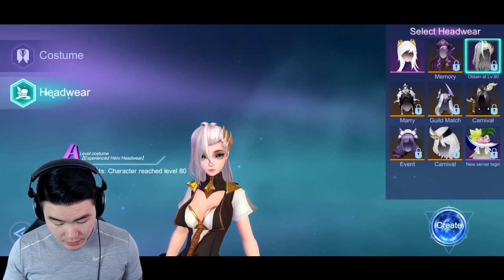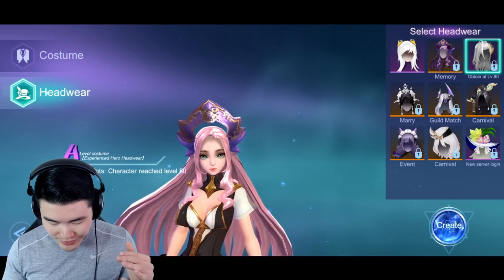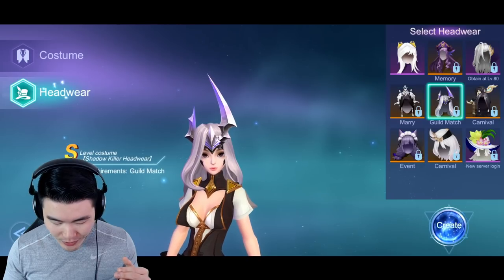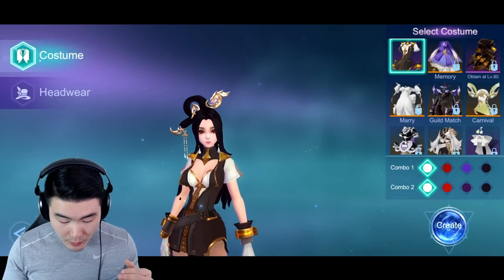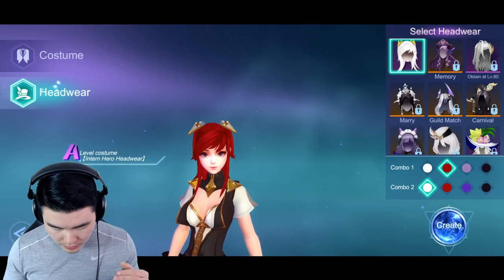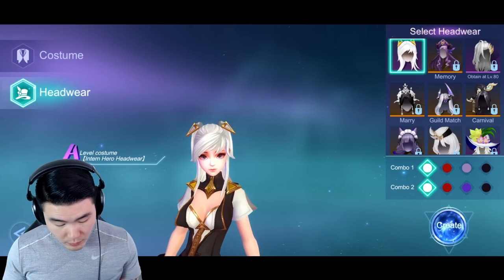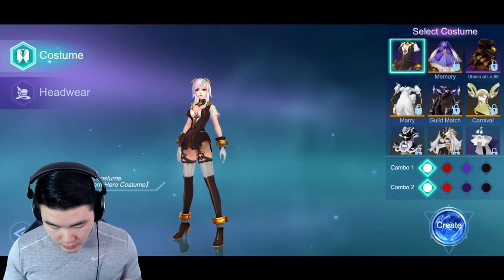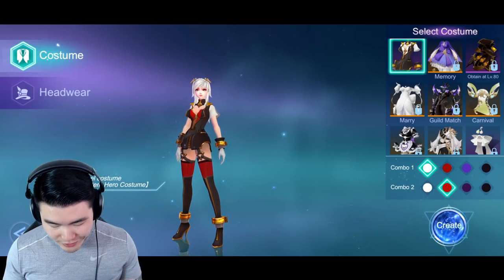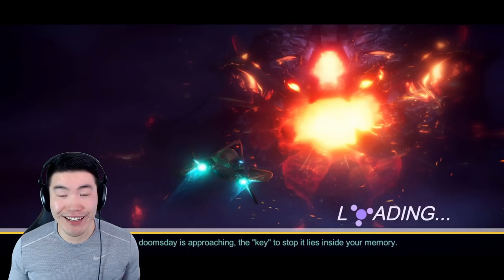Oh these look pretty dope. There are different rarities — S rarity, A rarity. At the moment no customization options are unlocked. There are color combo options — I like white here, and for costume let's go with a little bit of red, just a splash of color. There we go. Our gunner is officially created. Let's jump in and see what this gameplay is like.